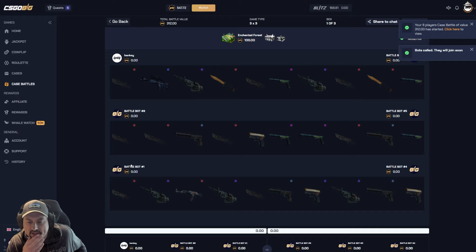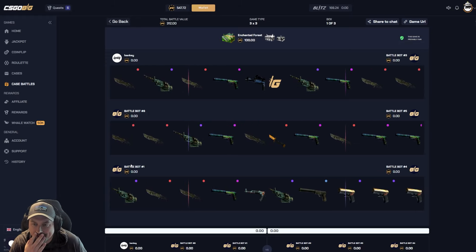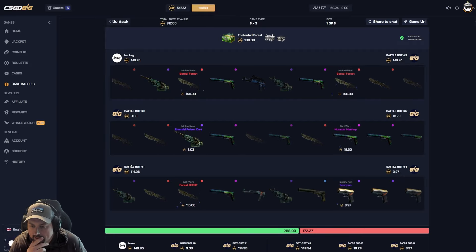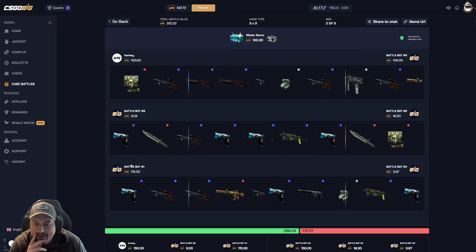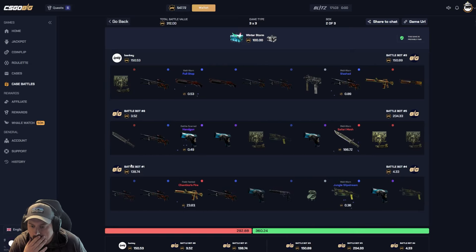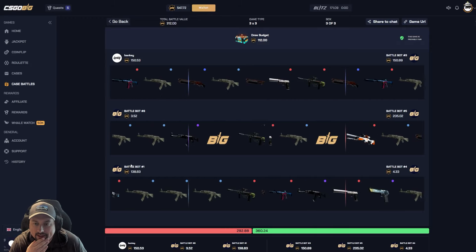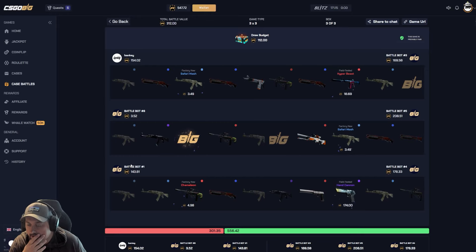Chain of Forest seems pretty safe. I should start using the volatility meters more frequently. Okay, double knife pull — good lead. Come on, winter storm, big spin me! Boomer hasn't hit a big spin yet, what's going on? We're down 60 — we gotta hit here.